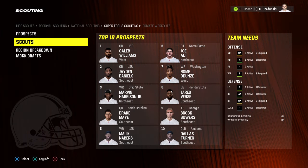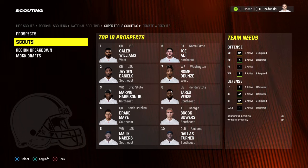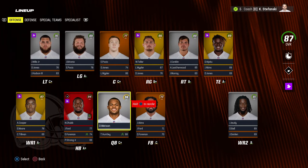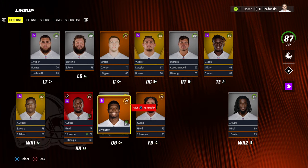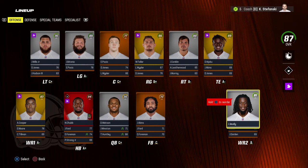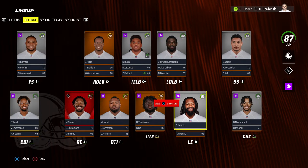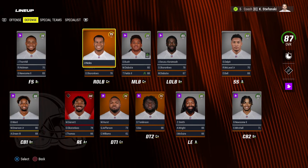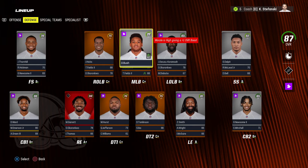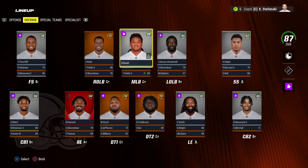I'm using the realistic draft class, so we have Caleb Williams, Jaden Daniels, Marvin Harrison Jr., Drake May, and all other real players coming out of college. I've manually updated the Browns roster to reflect real-life moves: Jameis Winston and Tyler Huntley as backup QB, Jerry Judy traded from the Broncos, Foreman at running back, and defensively Devin Bush, Jordan Hicks, Maurice Hurst, and Quentin Jefferson signed. Main draft focus will be defensive tackle and linebacker.